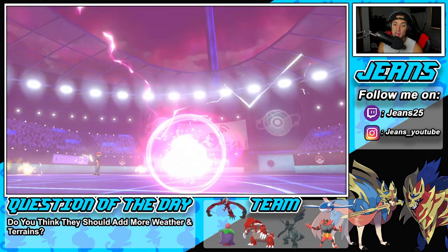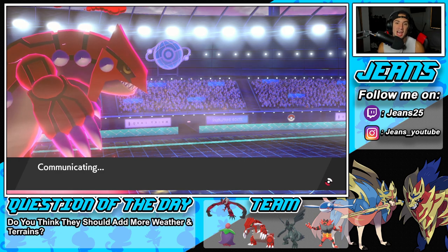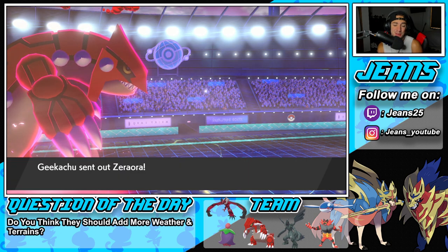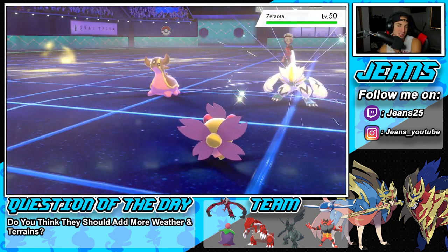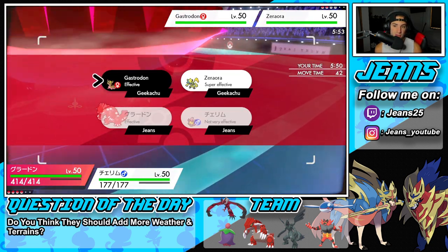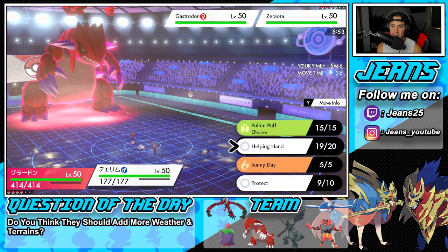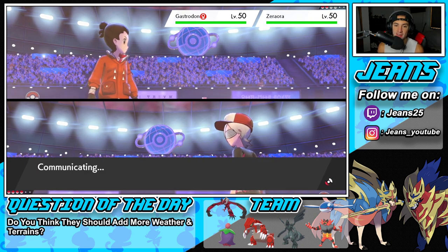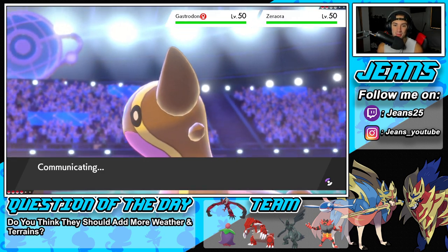Those things are incredibly bulky and we just ripped through it. This guy's probably sitting there like 'how is this guy doing so much damage — he's hacking!' But we are just ripping through this. We're going to sweep this battle no problem. He brings out Incineroar — Cherrim is probably going to get Faked Out. I think we just drop a Quake and take out Gastrodon before the Fake Out even comes. We can go straight for Helping Hand.